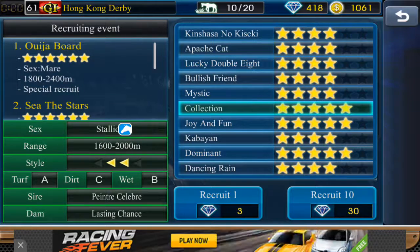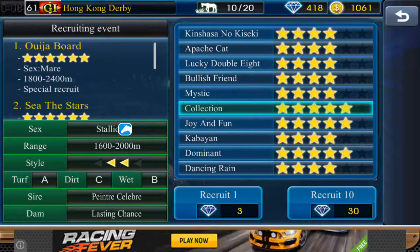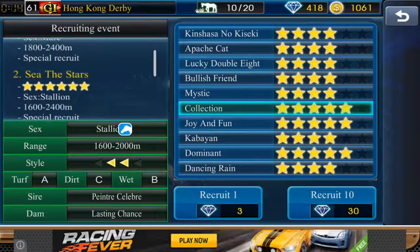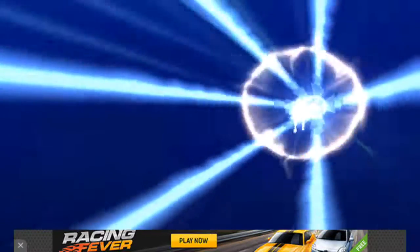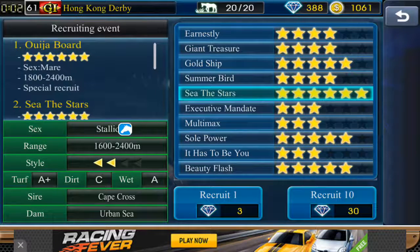The first pack — here we go. So the first one we get is three five-star horses: Joy and Fun, Collection, and Dominant. That's not a bad start, that's a very nice starting pull. Hopefully we can still pack that six-star in the second one.